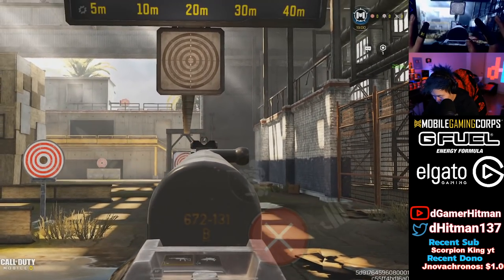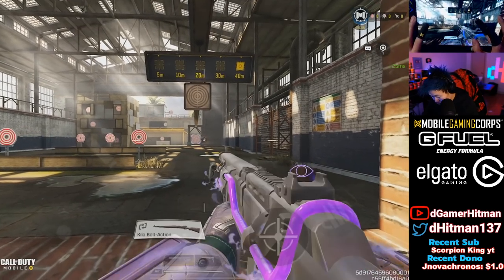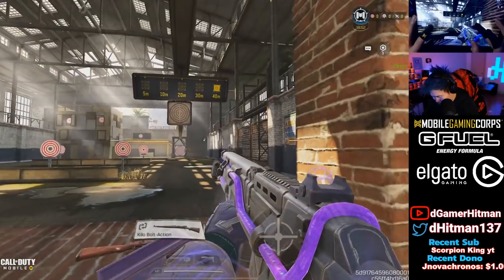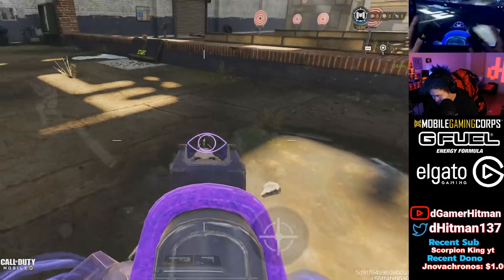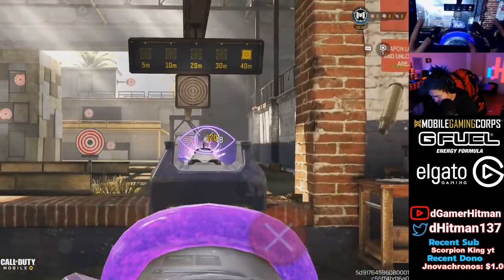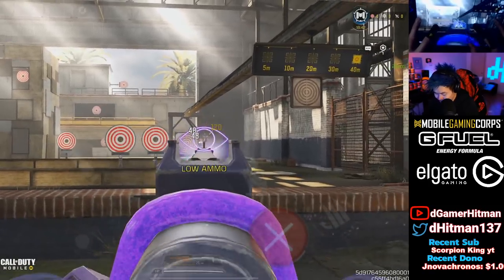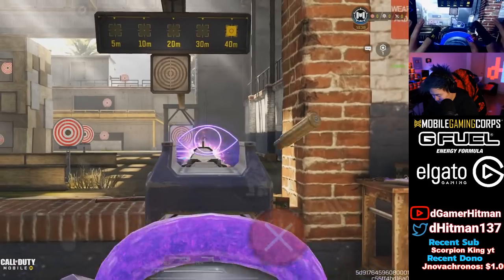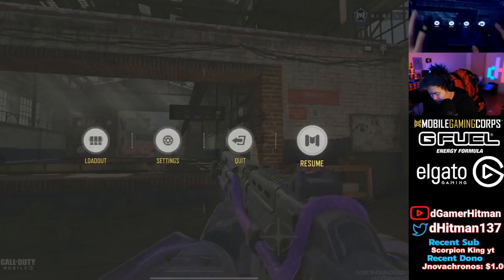Slight damage drop-off at around 40 meters — it's gonna be nutty. But with the right attachment you won't really need to worry about that at 40 meters. And with basically no recoil, this is gonna be crazy in BR — next level insane.